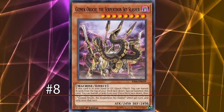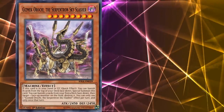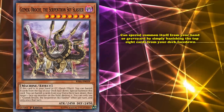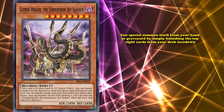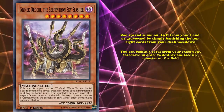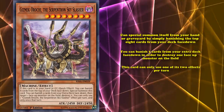At number 8, we have Gizmek Orochi, the Serpentron Sky Slasher. This is a level 8 monster who can special summon itself from your hand or graveyard by simply banishing the top 8 cards of your deck face down. It goes on to have another effect where you can banish 3 cards from your extra deck face down in order to destroy 1 face-up monster on the field. Although this card can only use 1 of its 2 effects per turn, so you can't both special summon this card and pop a card during the same turn.